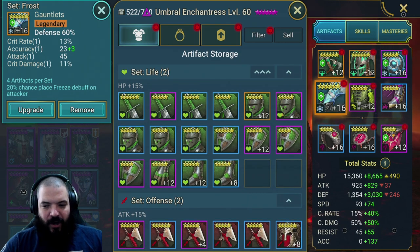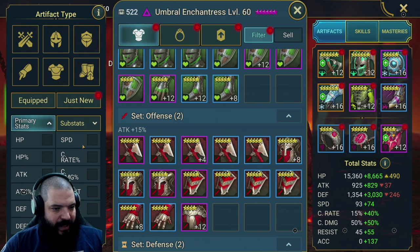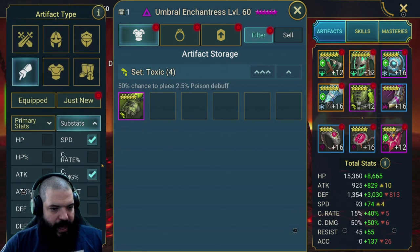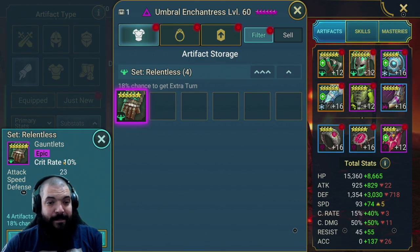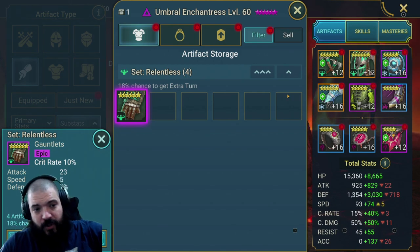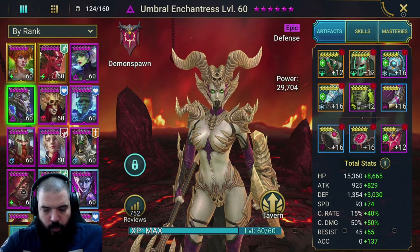For the gloves I currently have defense, but if I could get away with it I'd put her in crit rate gloves with accuracy and speed substats. Something like crit rate gloves with speed and defense percentage would be beautiful for her - she'd lose a little bit of accuracy, which I can't risk right now. So the recommendation is crit rate on the gloves; worst case, go for defense all day long.